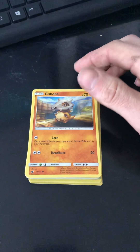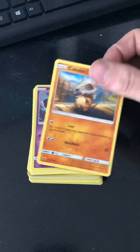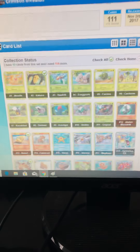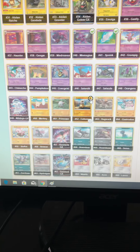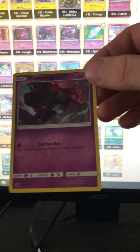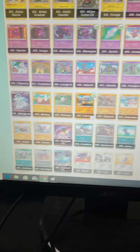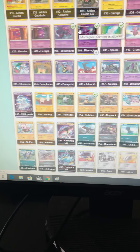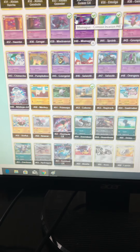So now we're going to go through the Sun and Moon Crimson Invasion cards that we got out of that pack. First we have Cubone, number 52. This card is 39. We have number 10, Skiddo.